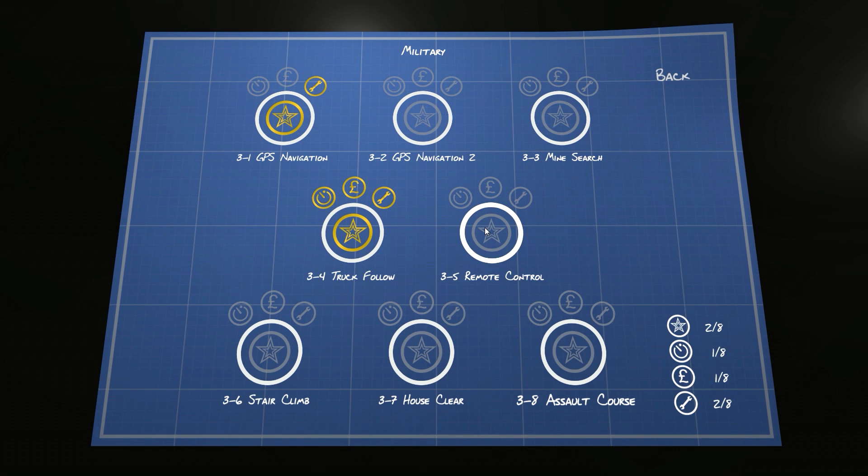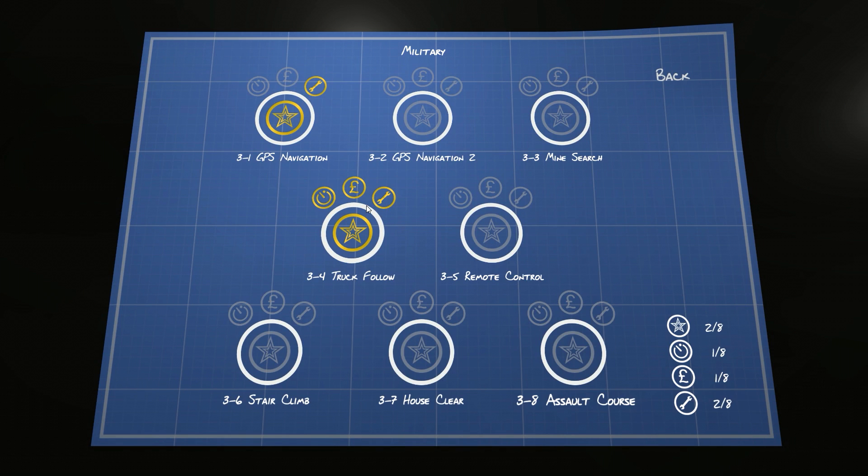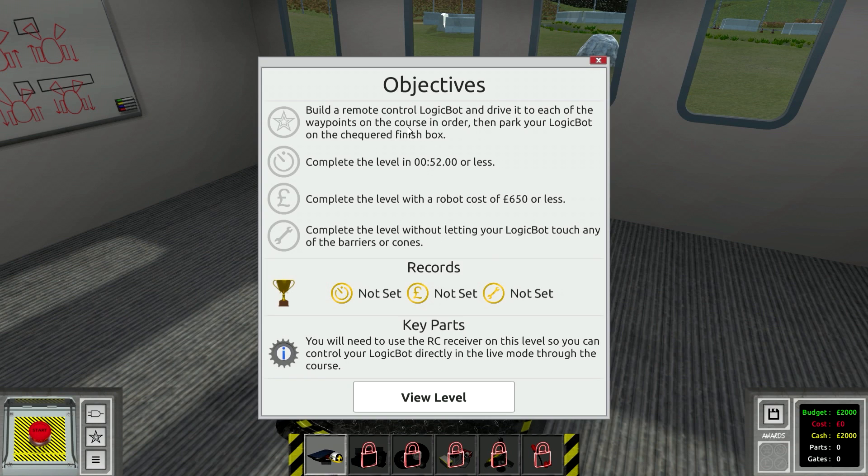I saw remote control on the list and I thought, I really want to do the remote control challenge. I want to see what remote control is in Logic Bots - is it logic controlled or is it like actual player controlled? Because up to this point, every single challenge we've done, we've never built a robot that we can control. Once it starts, you have to let it go. So the challenge: build a remote control Logic Bot and drive it to each of the waypoints on the course in order, park on the checkered finish box, complete in 52 seconds or less, robot cost of 650 or less, and don't touch any barriers or cones.